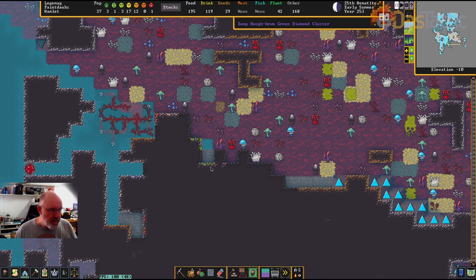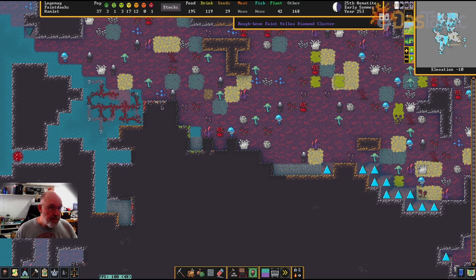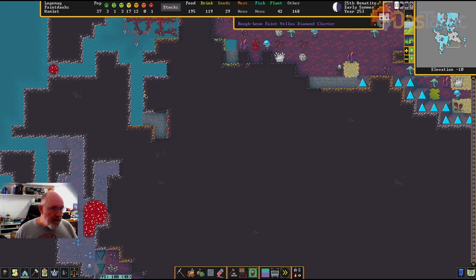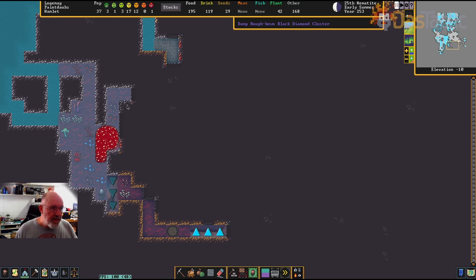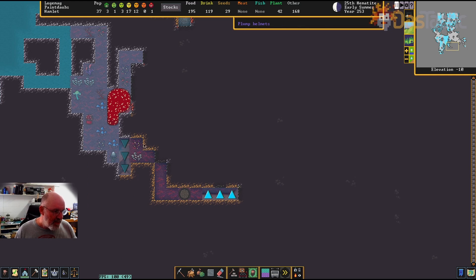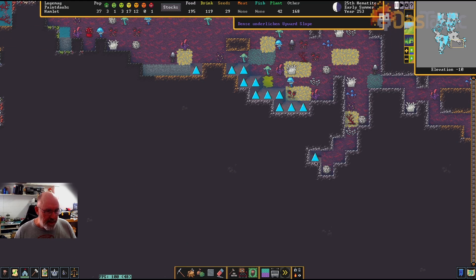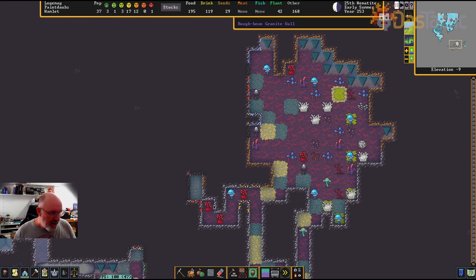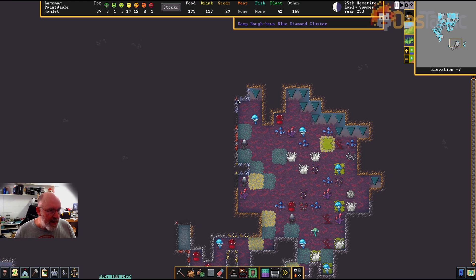Through here you can see green diamond clusters, and on the other side there are heaps of different gems — faint yellow diamond clusters, ruby clusters — a very rich area. It's all around the obsidian wall. We've found a volcanic area fairly high up in the fortress. On other z-layers there are even more of them.